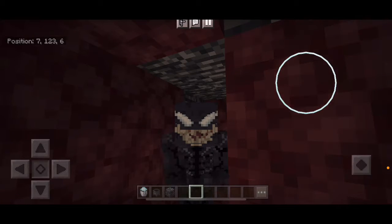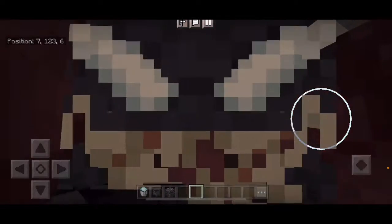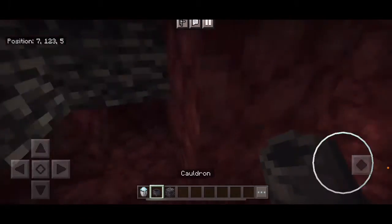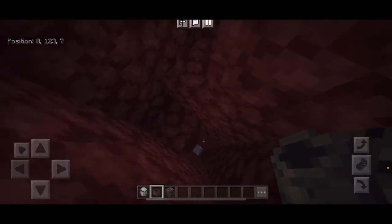How to break bedrock in Minecraft Bedrock Edition. So what you first need to do, you need to grab powdered snow and a cauldron. You need to come up to the nether roof, like if you're in survival, just dig a straight way up.